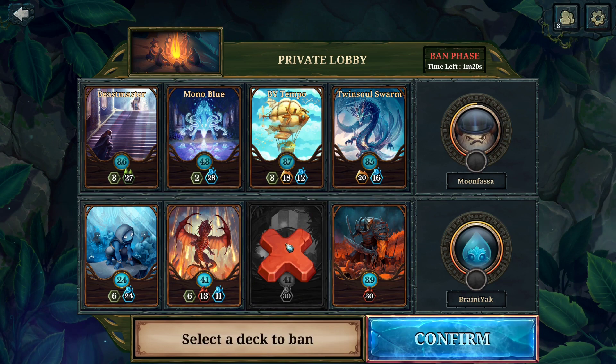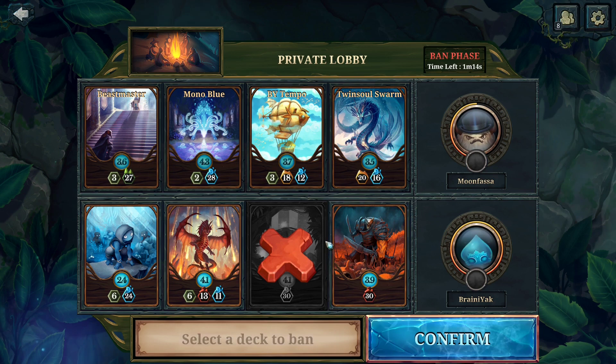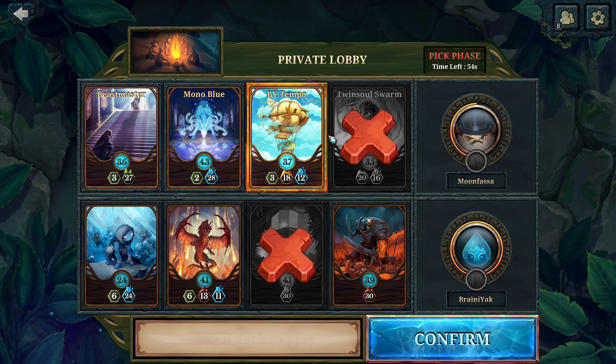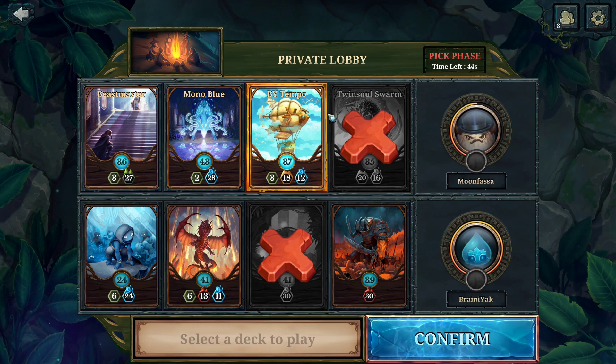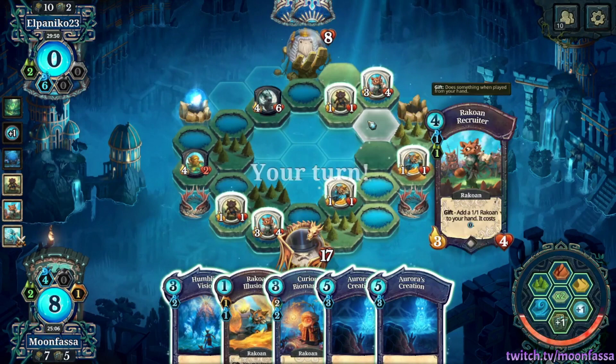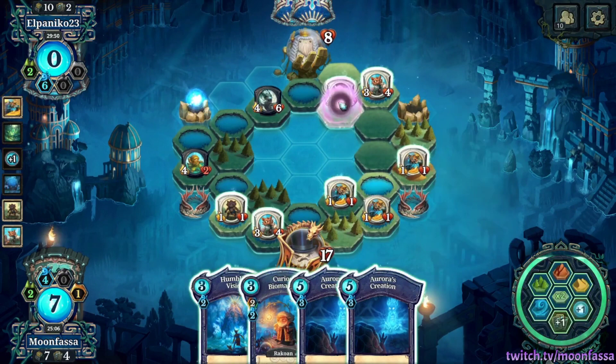After the banning phase, each player has another minute to choose a deck to start with. If that deck wins, they have to keep using it until it loses, and if a deck loses that player can't play that deck for the rest of the round and will have to select another one. This is really important to know for tournaments, and I'll be going in depth in my next video on how to register for tournaments and the whole FWC system. So if you're looking to get competitive, be sure to check that one out. But that's all I've got for today — I'll see you in the next one.